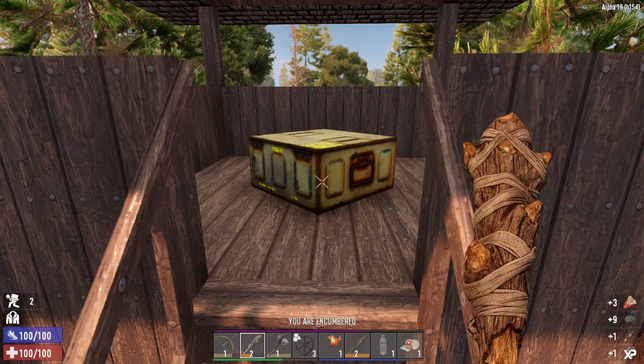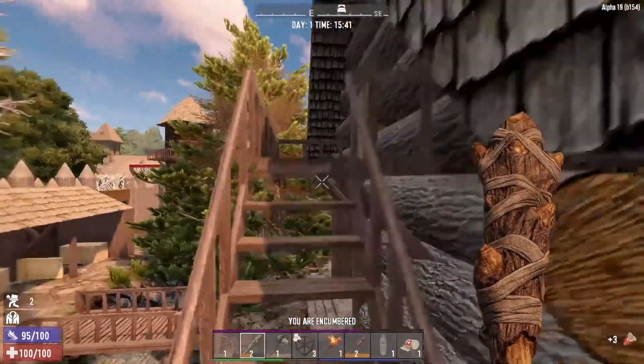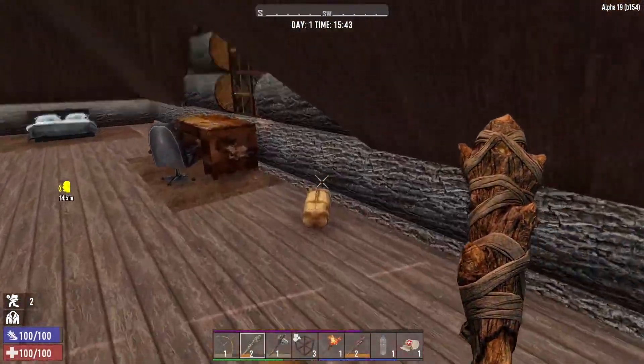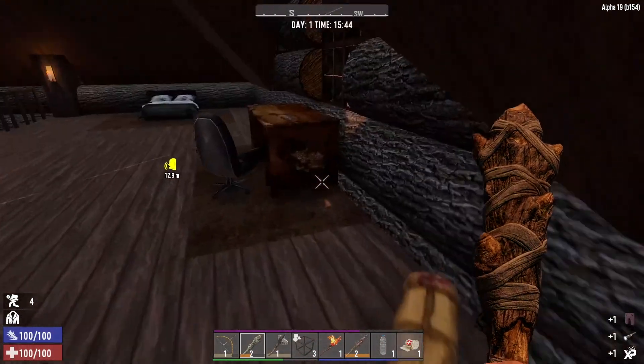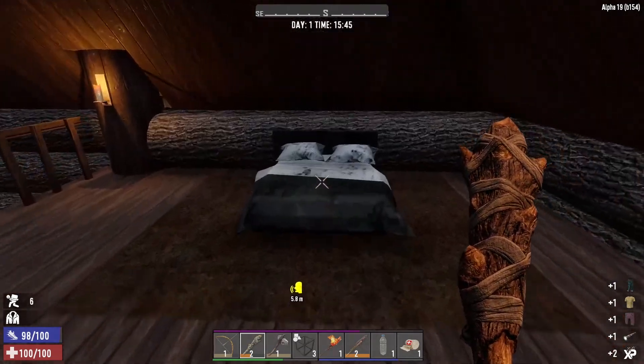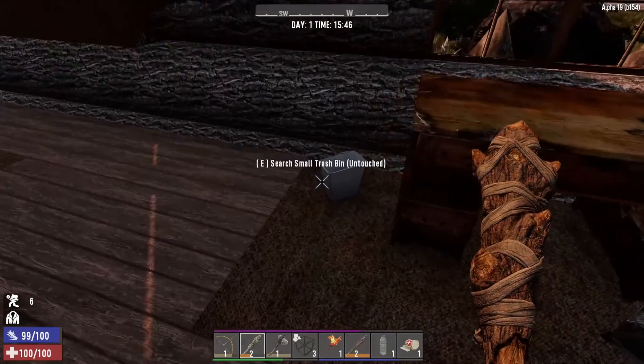A blunderbuss, some ammo, and a little bit of shotgun rounds. Let's check out upstairs. Duffel bag. That says he's talking down there. Just up here going through your stuff, man — nothing to see here. We're just making sure you're secure, trying to keep you safe.